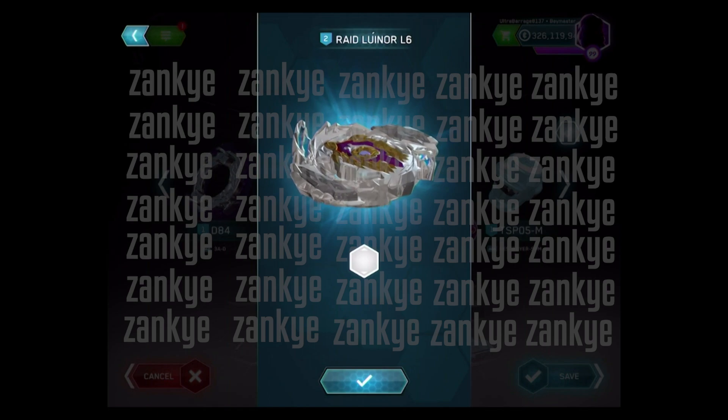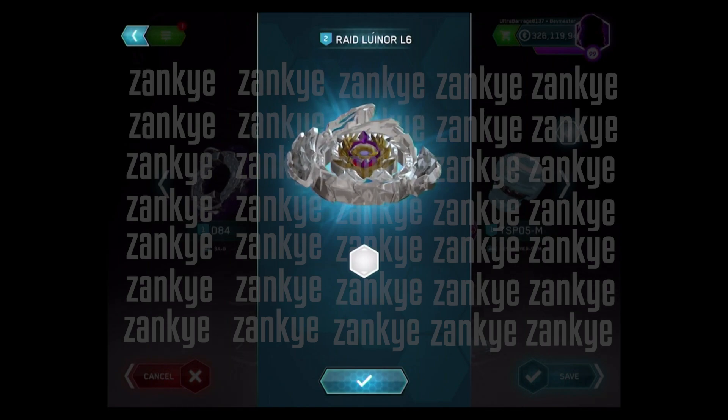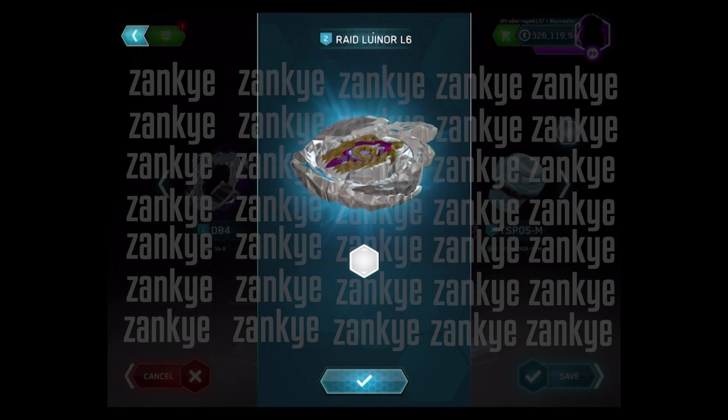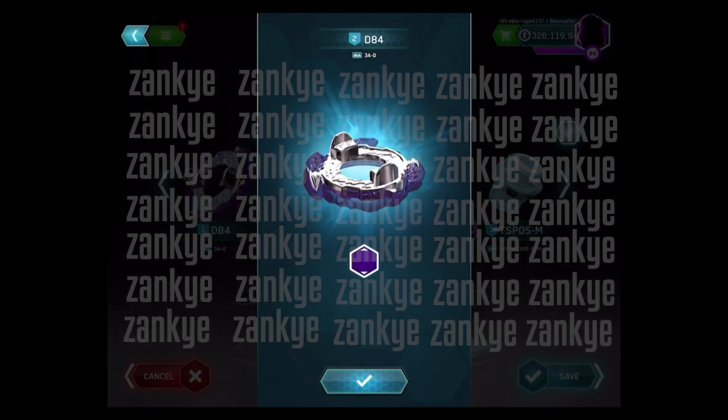I suspect it will not have metal on it. I'm not too sure how useful Raid will be — I think Zone in this case would probably be better. We have our disc which is 3A-D, so they did do the 3A disc in disc form. That is pretty cool.